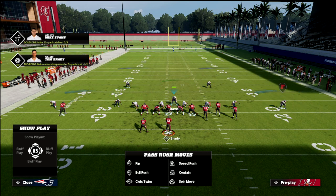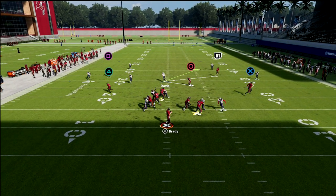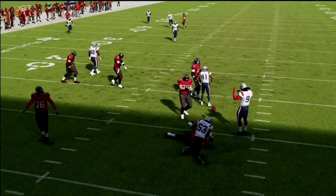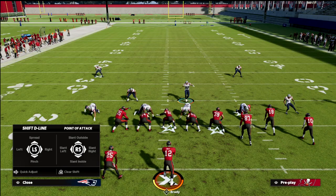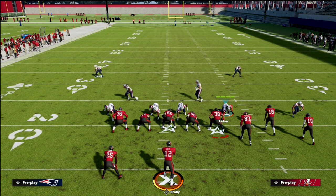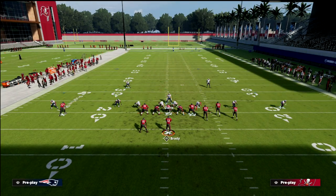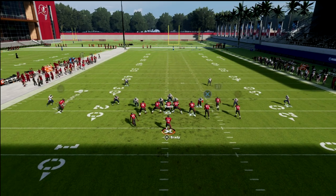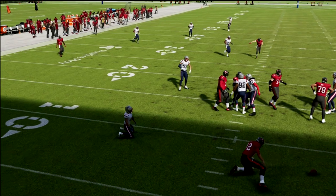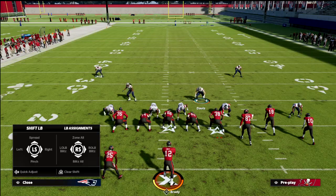At the snap of the ball we get double edge pressure coming in at the quarterback — to me this is huge, because now we can build this defense off of that pressure. If you don't get double edge pressure, you'll typically still get an edge pressure — it's a kind of glitchy little blitz. The other thing to point out: if you just pinch and try to accomplish the same thing, it's not going to work. The end is too tight and you can't get the double pressure.